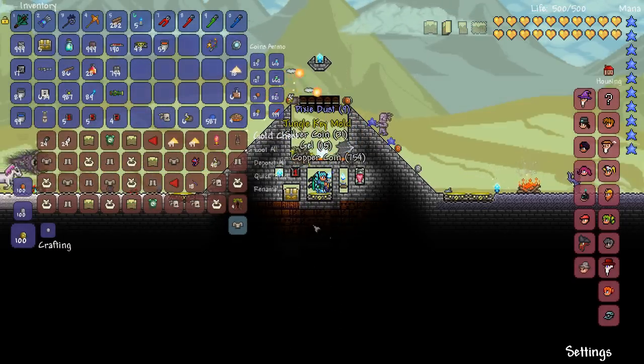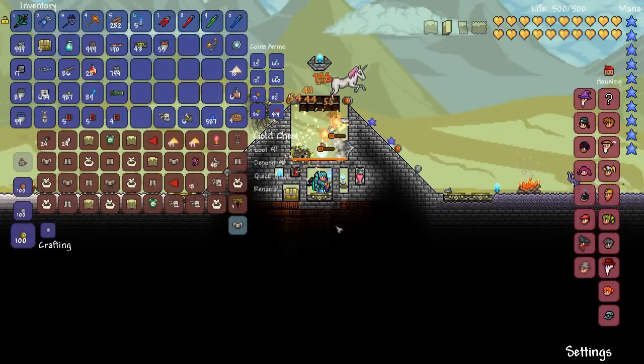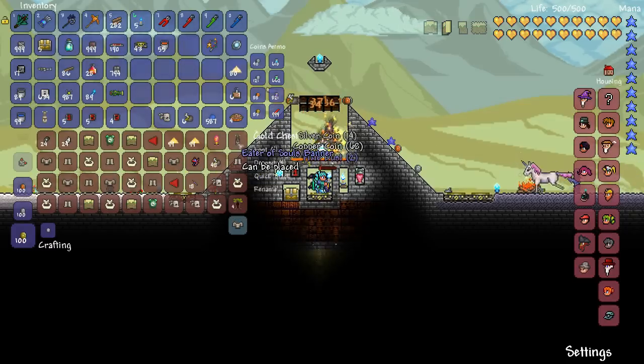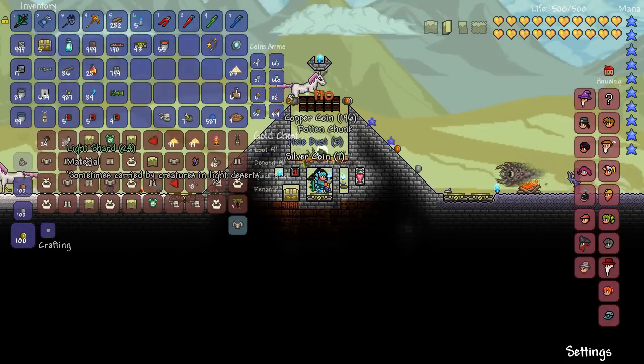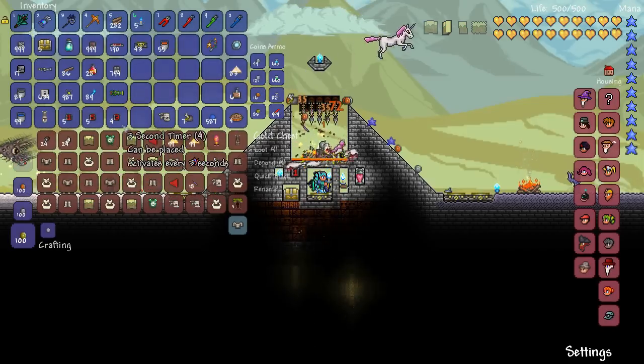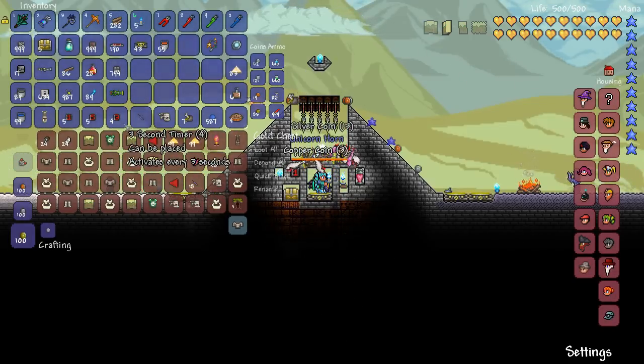It's dropping a few jungle key moulds — I'll explain why I've got jungle blocks there in a moment. I've got a shadow helmet from something, some banners, and all that good stuff. Oh, and light and dark shards too, which are pretty rare, so good to collect. They're used in some strong, powerful weapons.